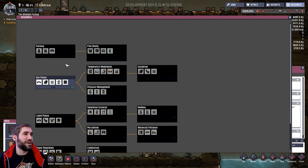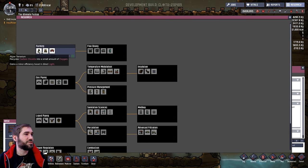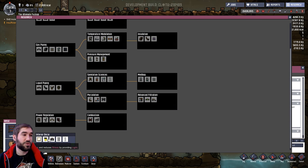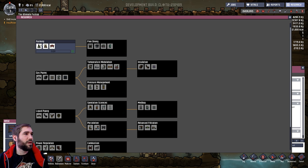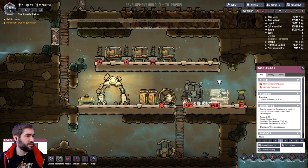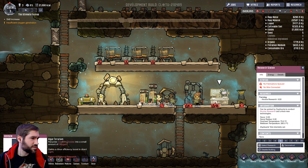He's on it, he's made the research station - hooray! What should we research first? Farming stuff? Gas piping? Liquid piping? Power regeneration? Or decor? I'd say farming absolutely, all the way. We need the algae terrarium.